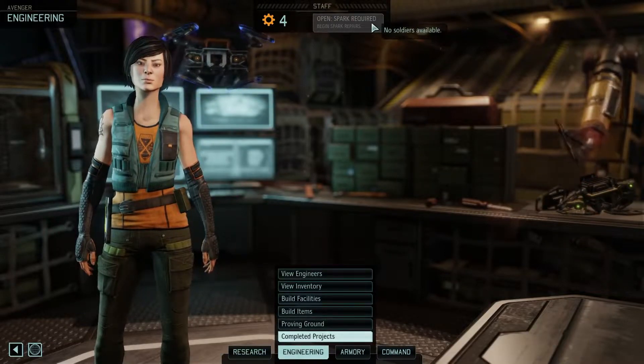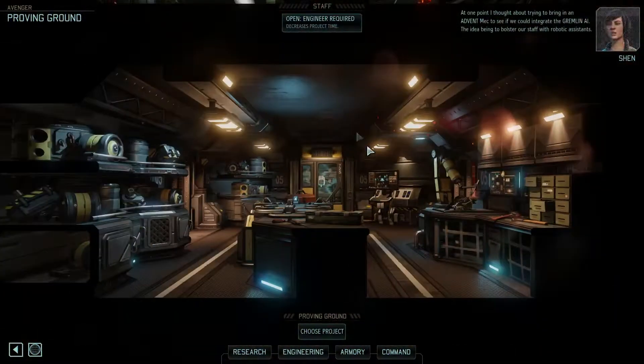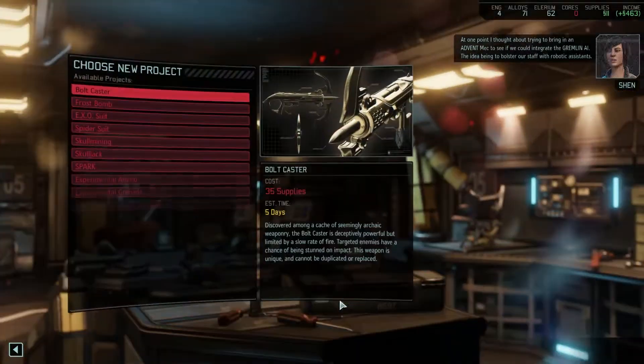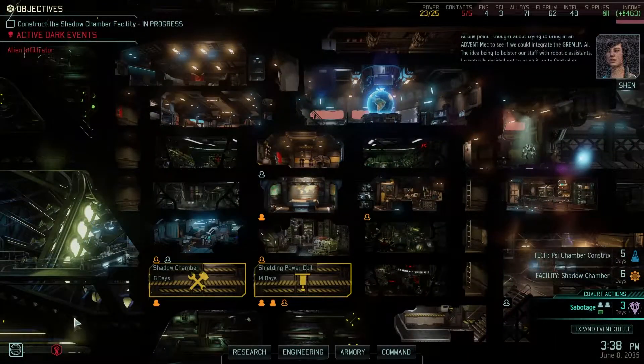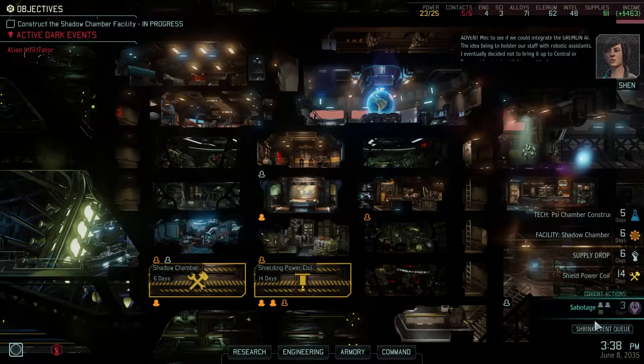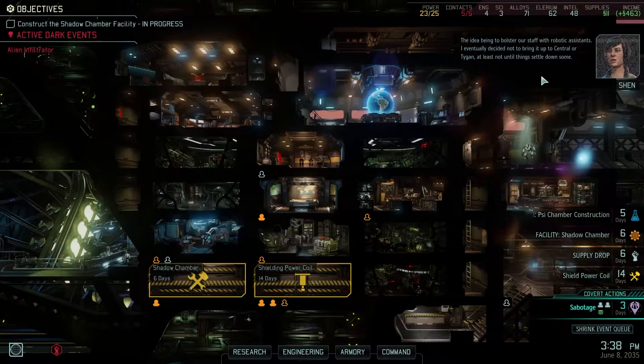We do have a spark available, I suppose. I'm assuming this means our spark is fully upgraded. At one point I thought about trying to bring in an advent mech to see if we could integrate the gremlin AI, the idea being to bolster our staff with robotic assistance. I eventually decided not to bring it up to Central or Tygen, at least not until things settle down.